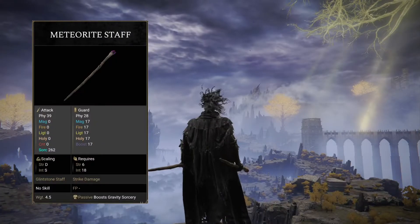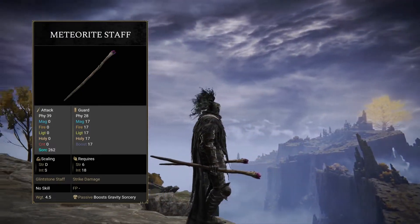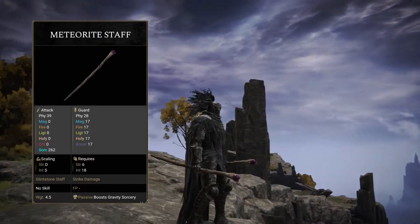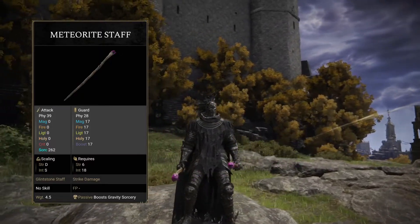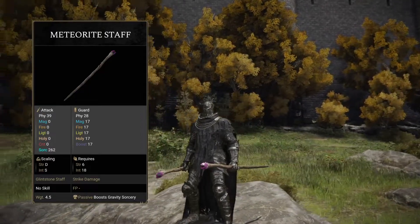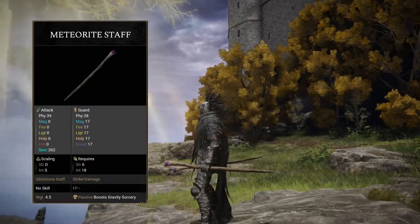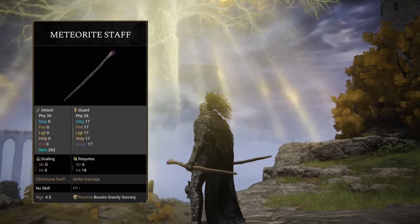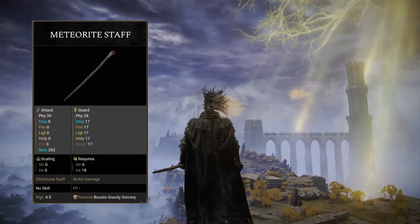Now that we have the Meteoric Staff in our possession, we can take a look at some of its stats. Starting with its physical attack which is at 39, it also has a sorcery scaling of 265 at its max level. It has a D scaling in strength and an S scaling in intelligence, with a strength requirement of 6 and an intelligence requirement of 18. Finally, it has no skill and a very light weight of 4.5.